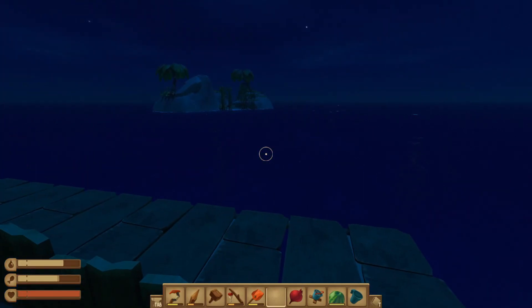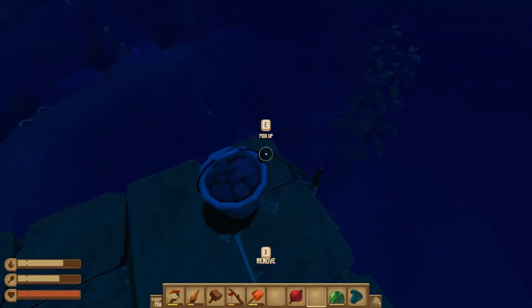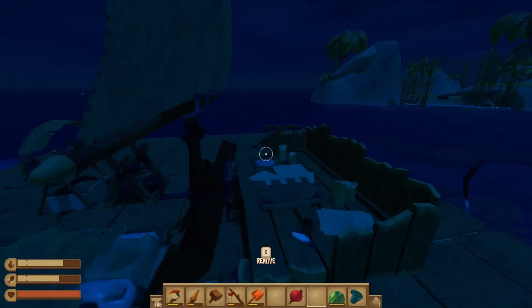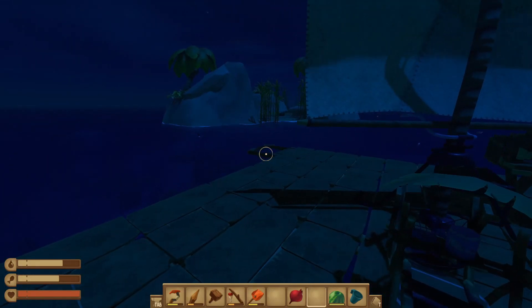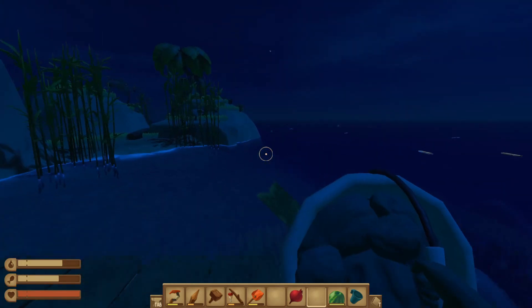We're coming up to the island. What I'm going to do is place down this anchor, which should allow us to stop. I don't really know how this works — I'm guessing we just throw it off or something. Let's see if we can get a little bit closer onto this island. I really don't want to be jumping in the water with this shark floating around — he clearly likes me quite a lot.